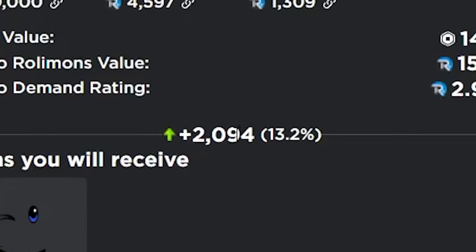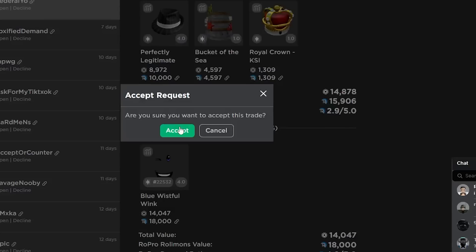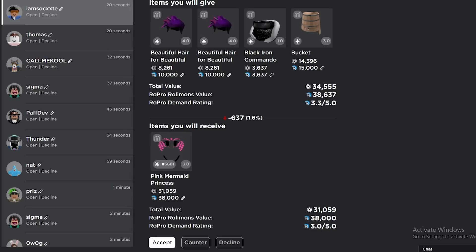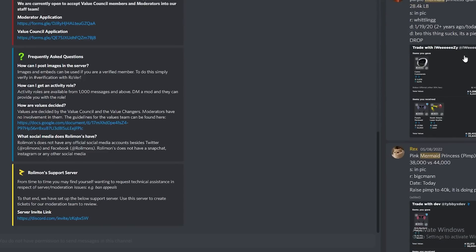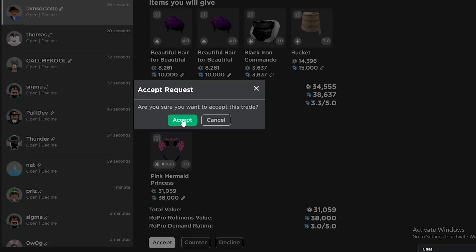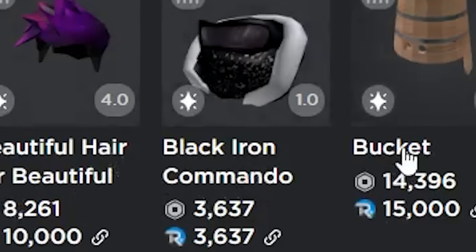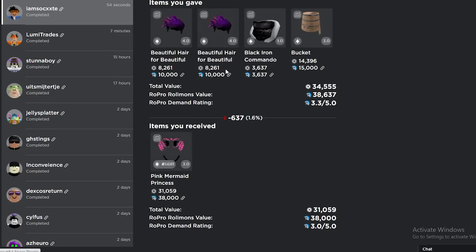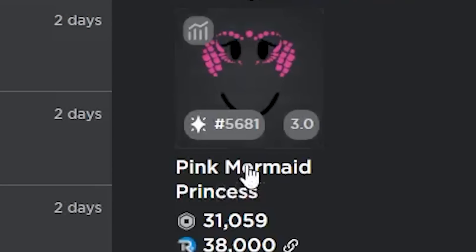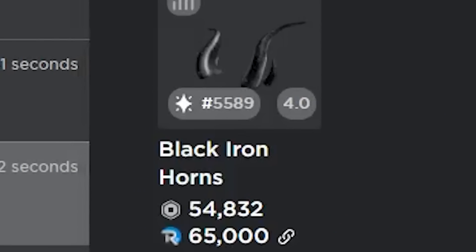Just take a look at this trade — 2.1k win. I already know it's gonna reject but let's accept and see. I'm cool with it going limited; I don't see a problem with it. The mermaids look decent — I think I'm just gonna take this honestly. Get rid of two space hairs and a bucket — two space hairs, Black Iron Commando, bucket for Pink Mermaid. Space hairs are pretty trash, bucket is pretty trash, so I only overpaid about 600 for Pink Mermaid which I think can get like 2k, so that's not bad.